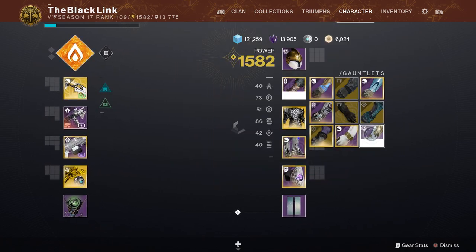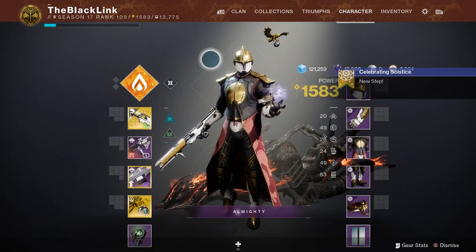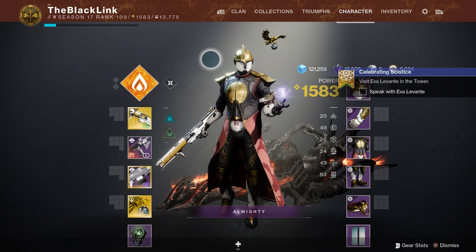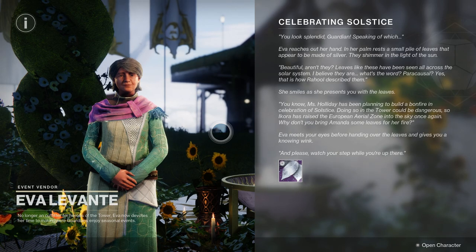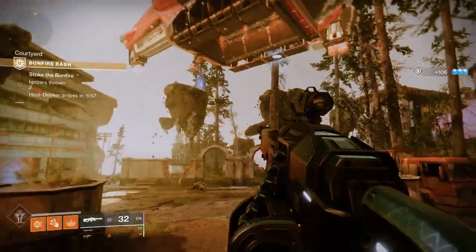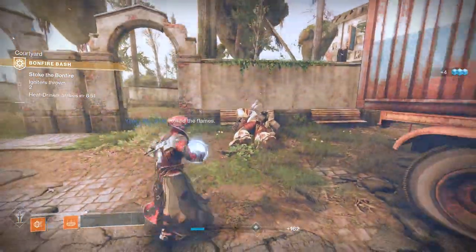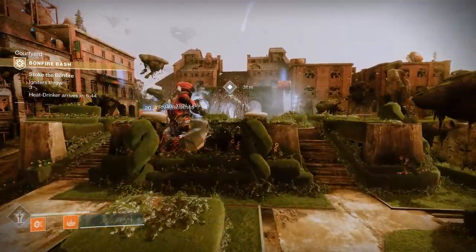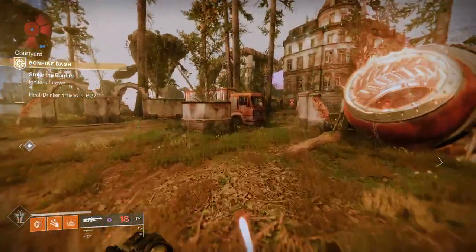If you haven't had a chance to play Solstice yet, here's essentially how the event breaks down. When you start the game up, head over to the Tower where you can speak to Ava Levante. She's going to gift you an entire set of event armor. This event armor is very special — you'll be able to upgrade it as you participate in the event. She's going to send you on a short quest to get you worked into Solstice 2022. As long as you've got at least one piece of that armor equipped, you can go out into the world and complete activities — strikes, Crucible, public events, just about anything.